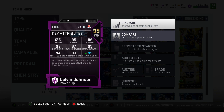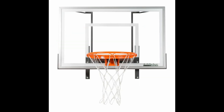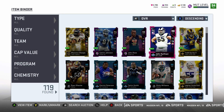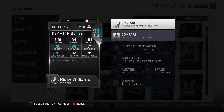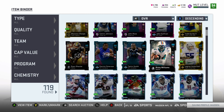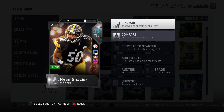Calvin also has 96 catching and 99 agility. I'm not going to go over all his stats — he can spin, he can juke. John Sullivan I'm not going to show the stats because he's a center. Ricky Williams I will be starting him. I think Todd Gurley is light years better, but we'll showcase him — 93 speed isn't the greatest but we'll make do. Ryan Shazier 99 overall, MUT Master edition, obviously because that's the only card he's going to get all year.